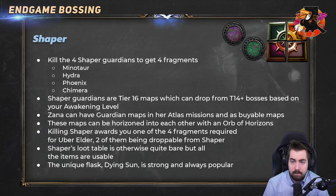Next up we have the Shaper. To kill the Shaper you need to kill his four guardians first. You don't necessarily need to kill one of each because Harvest has a mechanic where you can swap — say you have two Hydras but no Phoenix, you can swap fragments around randomly. Shaper guardians are tier 16 maps which can drop from tier 14 plus bosses. The more awakening level you have the bigger the chance of them dropping. Zana can have guardian maps in her atlas mission as buyable maps. These can also be Horizoned, so you can horizon a Chimera into a Hydra. Once you kill the Shaper you'll get an Uber Shaper fragment needed to kill Uber Elder.